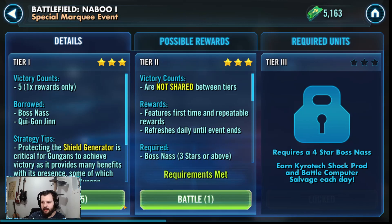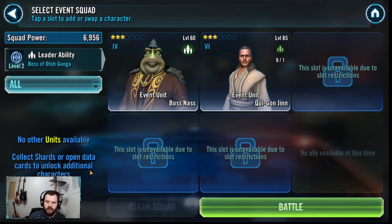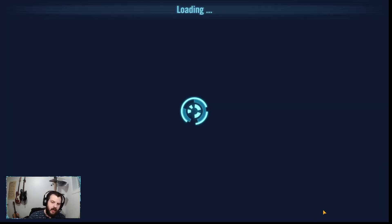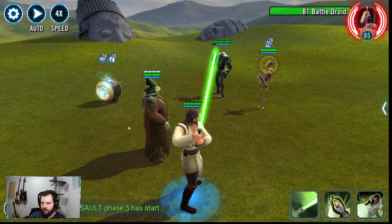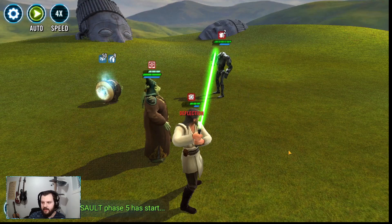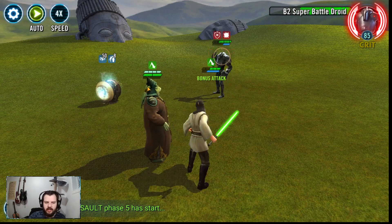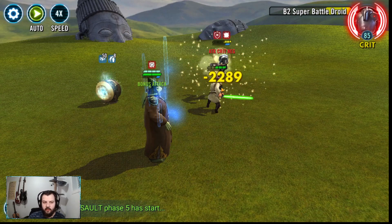I did get Boss Nass in the battle and I upgraded him a little bit. I feel like I want to be playing the Gungan team down the line. I really like their style in the movie with the shield wall and generator — that's pretty much what they're going for here and I like the team. The Phantom Menace is my favorite movie — I know it's a hot take — but I like seeing the battle with the droids and the Gungans, and I want to be doing these two teams when I have the resources.